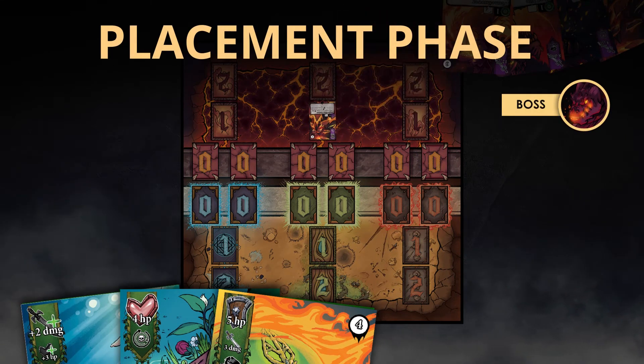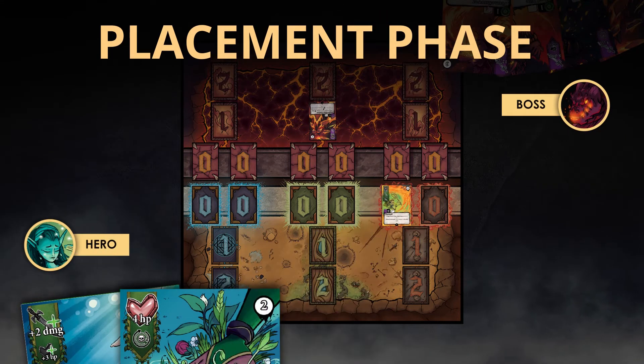Boss places his cards first, then heroes, alternating back and forth until the last hero has played.